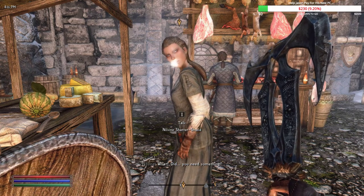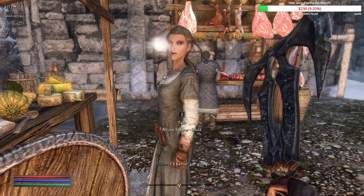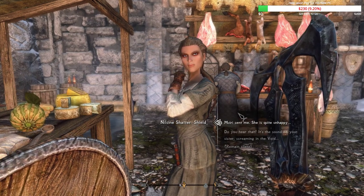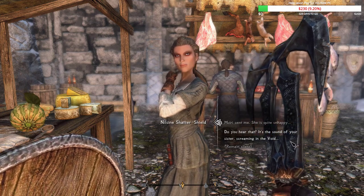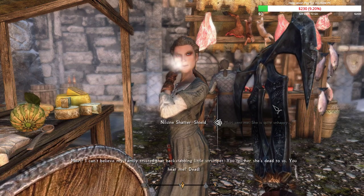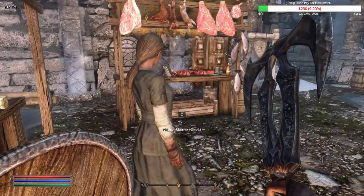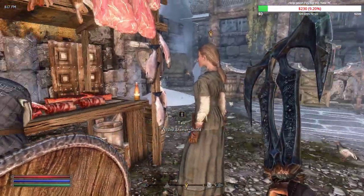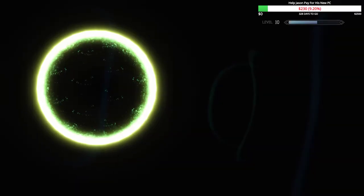Found Nilsine. Need to murder her without getting in trouble. I tried the dialogue option 'Muiri sent me' — she said 'that backstabbing little strumpet, you tell her she's dead to us.' Tried talking to her further but she just says 'I have nothing to say to you, leave me alone.' Going to reload and try one of the other dialogue options since that didn't help.